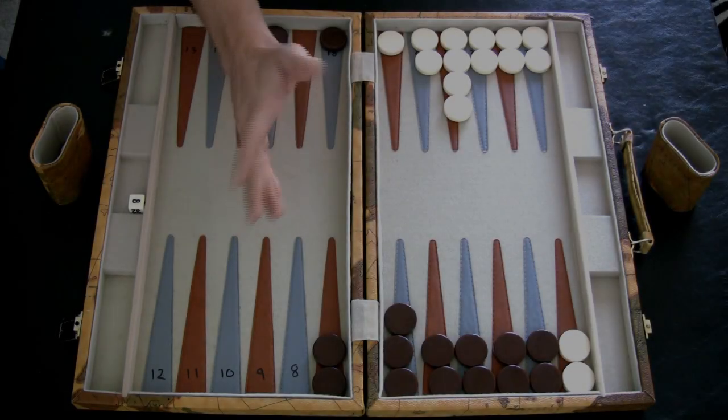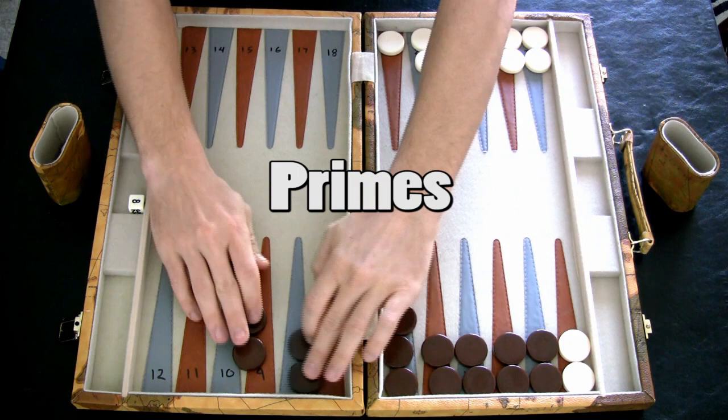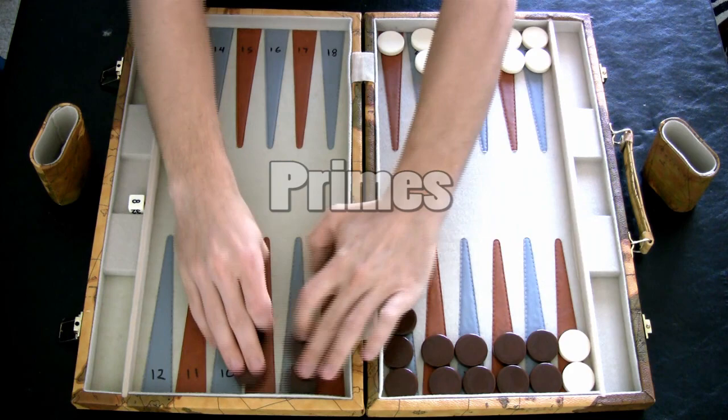Now I want to talk to you about primes. The definition of a prime is only two or more points next to each other. For example, this would be a prime right here. And what I did is I set up what's called a perfect prime.